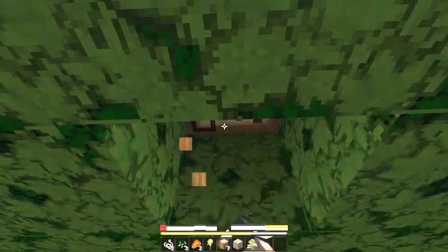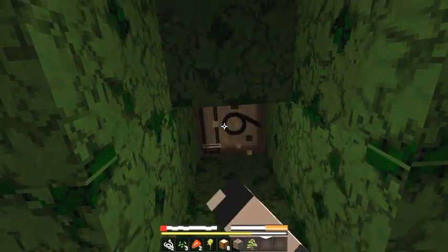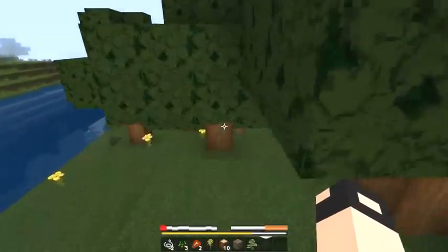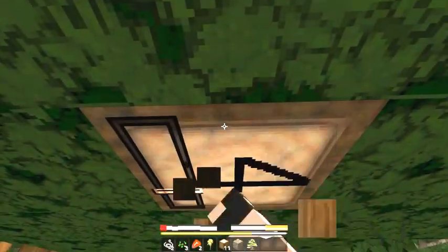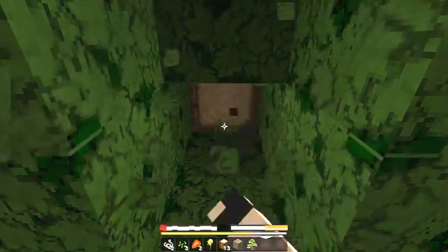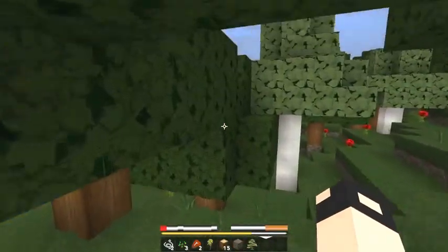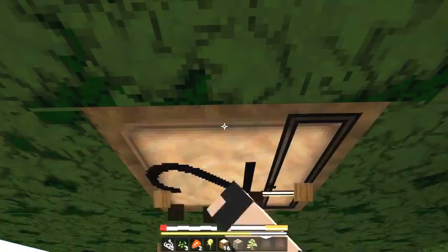In case you guys are wondering what texture pack I'm using, I'm using the Modern HD texture pack. I don't remember the name of the creator. If you go into Planet Minecraft and just type in Modern HD under the texture pack search, it should be one of the first ones that come up. I like everything about this texture pack except for the attacking blocks thing — I don't like that it counts. I mostly use this texture pack for playing multiplayer servers, like block party and all that other fun stuff.